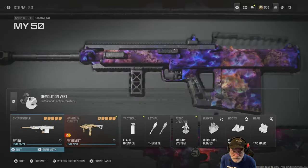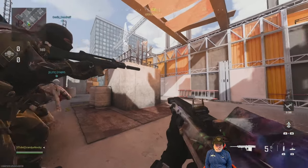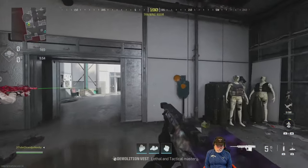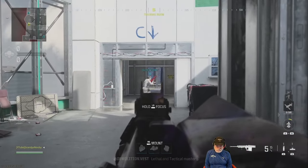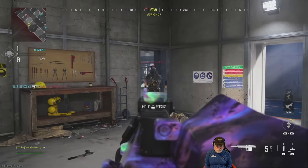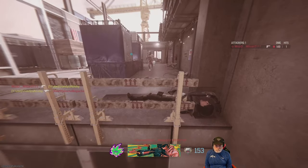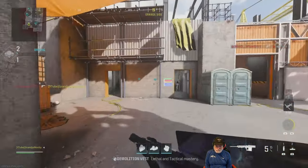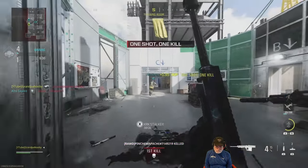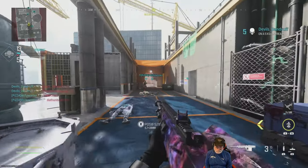So let's take this thing on to the field of honor and see what happens. We start in Das Haus. Gonna be pretty cramped with the Signal 50. I was careful about moving forward too quickly at first, and that's what happens when you're careful — you get gacked. I have to admit, playing with the Signal 50, I felt like the last member with a Members Only jacket.